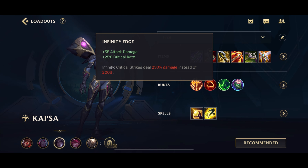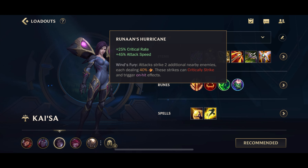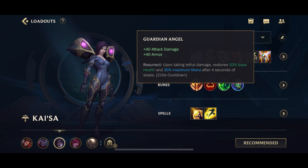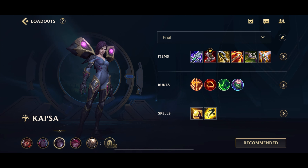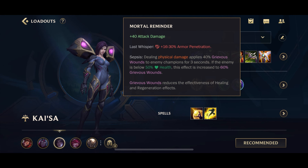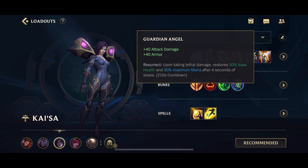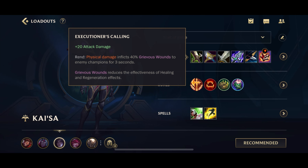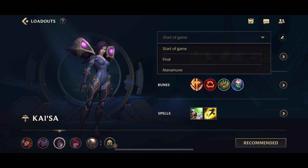After completing Blade of the Ruined King, you complete Infinity Edge — gives you a lot of AD as well as crit rate and damage. Then I like to go for Runaan's Hurricane, and after that we complete Mortal Reminder and Guardian Angel. Mortal Reminder and Guardian Angel are interchangeable in terms of position. Most of the time you'll go for Mortal Reminder first, but there are games where the enemy team has very little armor and I actually go for Guardian Angel first — taking note that you already have one of the Mortal Reminder components in your inventory.